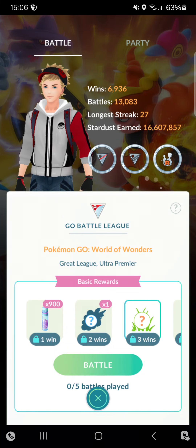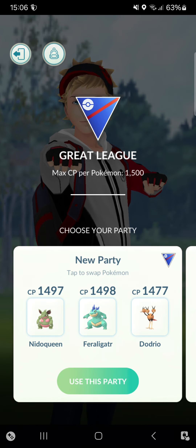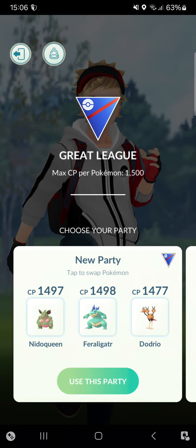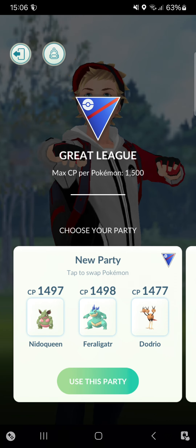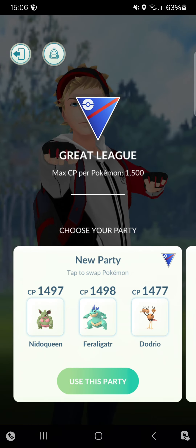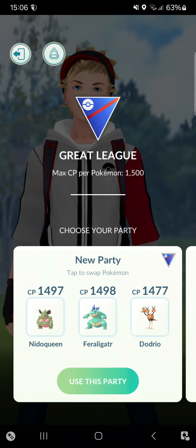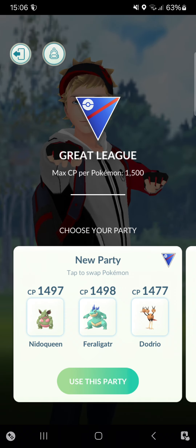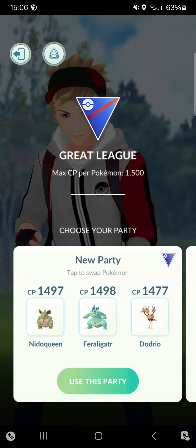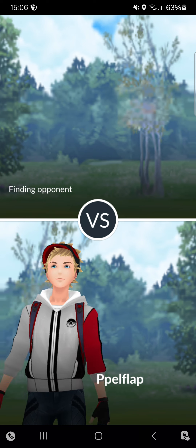What's up guys, welcome back to this new video! Today we're doing the Great League and I'm going to test out Dodrio as a Pokémon. Before we start, I really hope you had or still have a great Easter — hopefully spending time with family or at a festival. Right now let's talk about the trio. It's a Normal/Flying type with Steel Wing as its fast move, Aerial Ace and Brave Bird as charge moves, and will be assisted by Nidoqueen and Feraligatr.